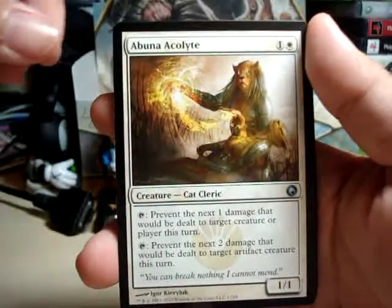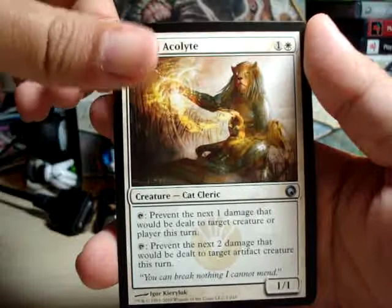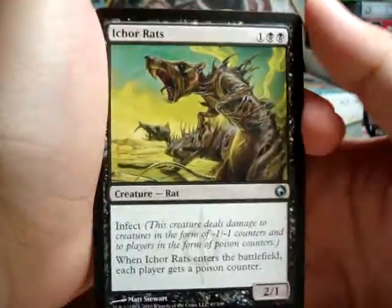And Abuna Acolyte — uncommons. And Ichorcrats, or Ichorcrats, however you want to pronounce it.